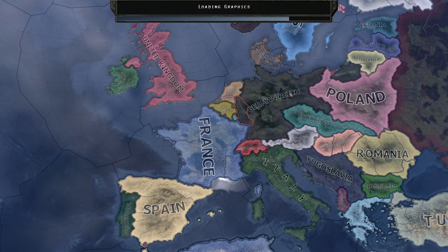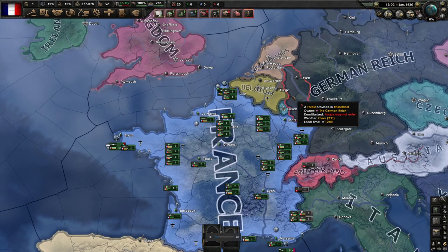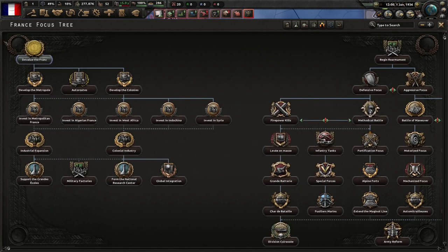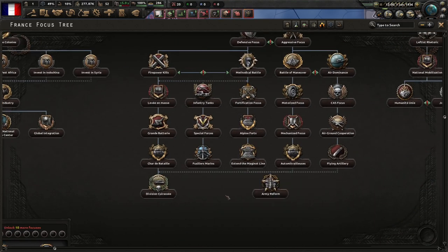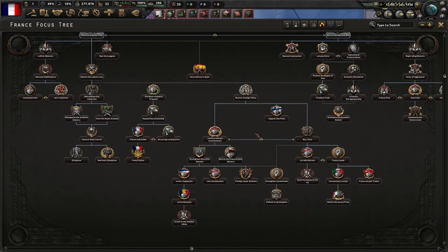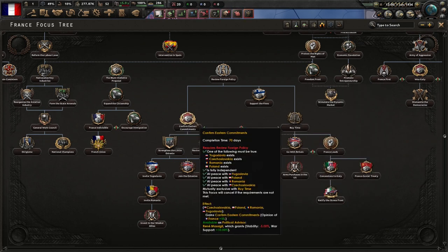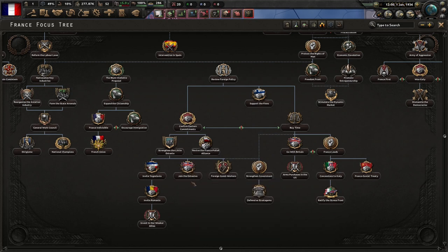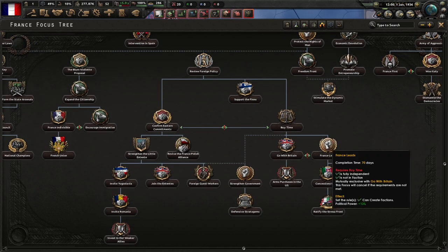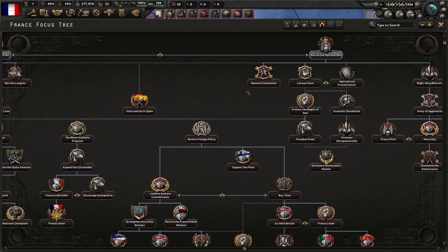My plan is to start out by building up and extending the Maginot Line a little bit. Let's get some national focuses going. Our goal is to get down here and extend that just to get some extra forts on the Belgian border. Until then, we can go historical and join Britain, or we can create our own faction and then join them all together. I'm probably going to go with confirming Eastern Commitments to get some extra stuff going.